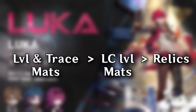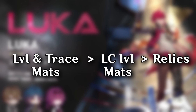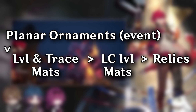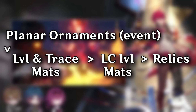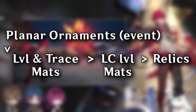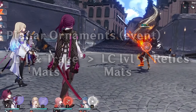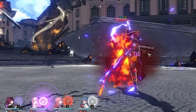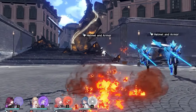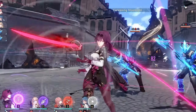If you're talking about pre-farming for Kafka, you can actually prepare almost everything for this character, so you can summon her and immediately start using her after investing those resources. However, due to lack of information about her percentages and multipliers, some things might change on release, so there are more and less efficient things to pre-farm. In terms of priorities, first pre-farm level-up and trace-up materials since you need those anyway — they most likely won't change on release and there's no random factor in farming them.